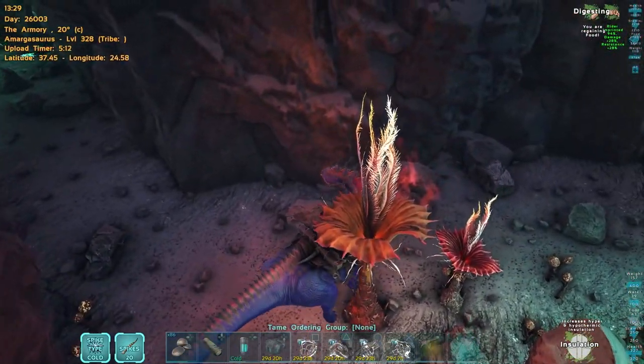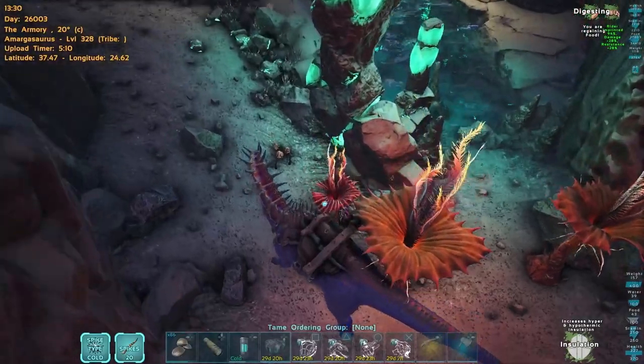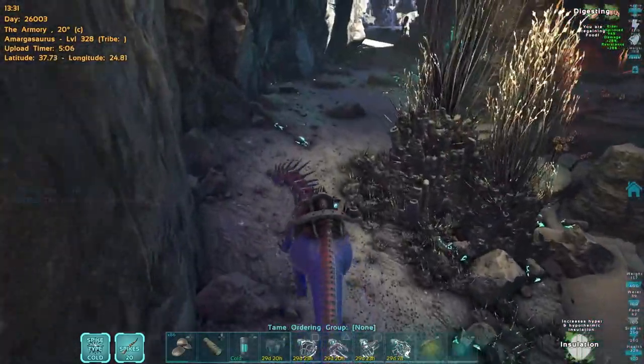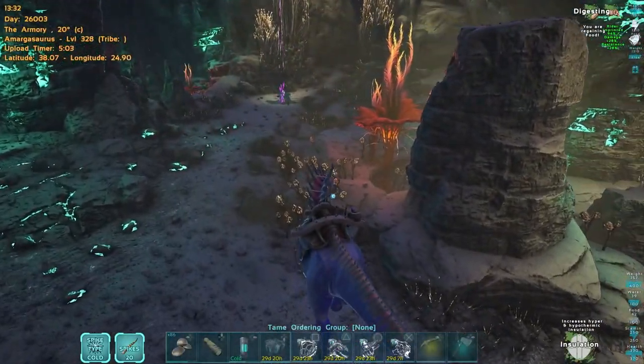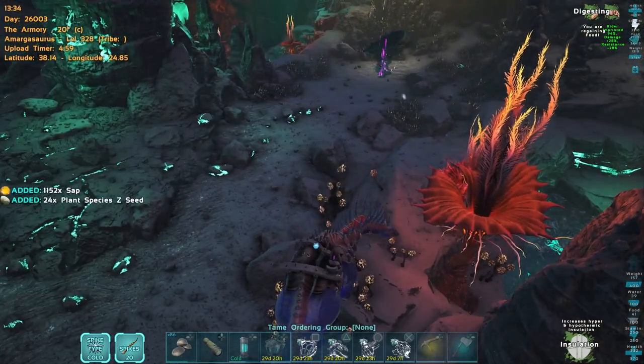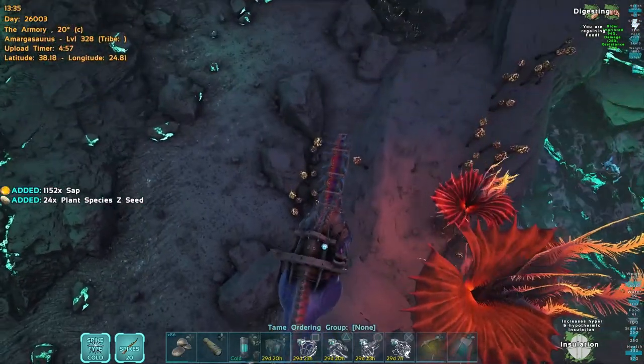The only downside to the Amargo is just the turning radius, which is horrible, but other than that the weight makes up for it. Also in this cave sometimes you can find a crab, gas bags, and sometimes some tek creatures that get inside. But if you have a decent Amargo you don't have to worry — they can take it on.